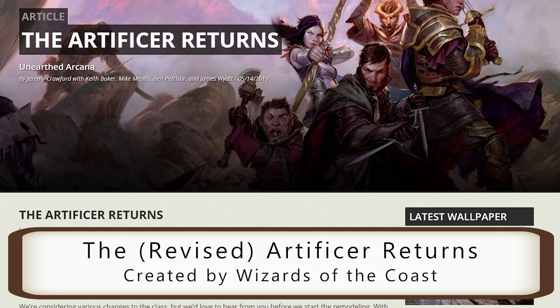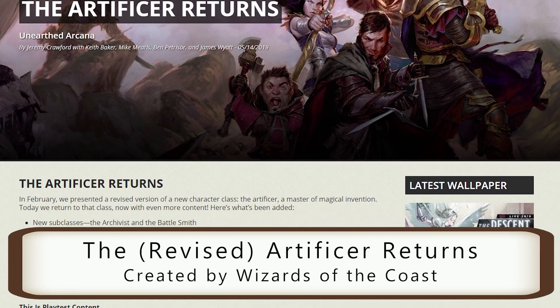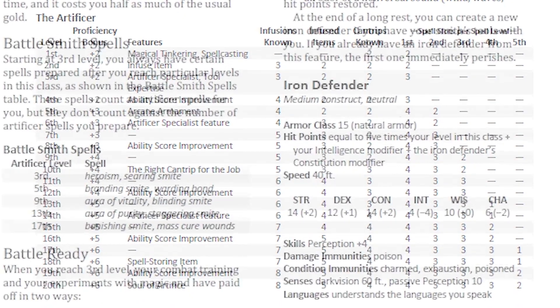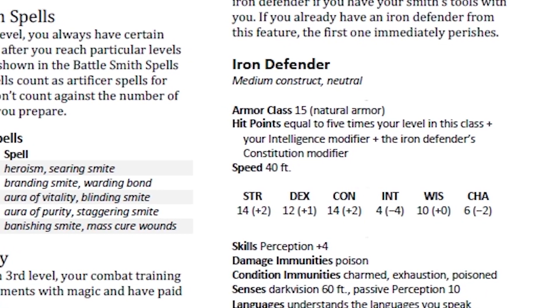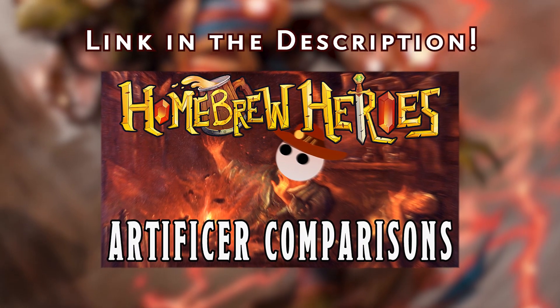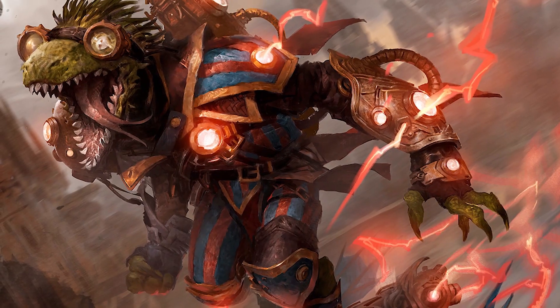This is the second version of the revised Artificer, and I think it's safe to say that nobody saw this coming at all. I won't be doing a total overview of the class, since it's the same as the previous revision, but this time it just has some new stuff in it such as new subclasses and infusions. If you want to see my class overview of the revised Artificer, or if you want to see the newest version of it for yourself, the links to those can be found in the description below.